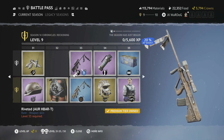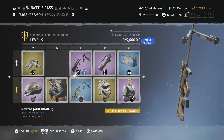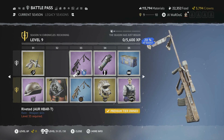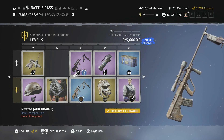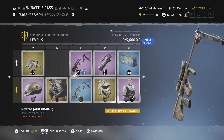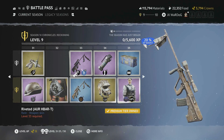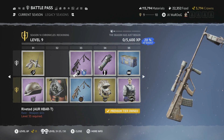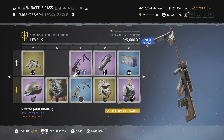Level 33 is the Riveted AUR H-Bar skin. It seems like the devs are putting skins on the most used weapons — perhaps based on background data from previous seasons — which means you'll be seeing a lot of these skins in the outlands this season.